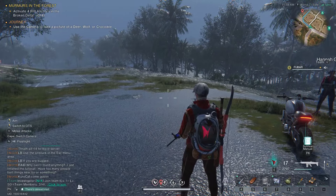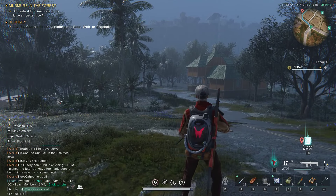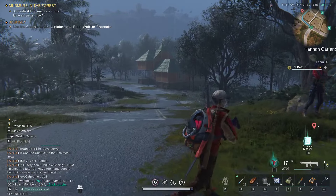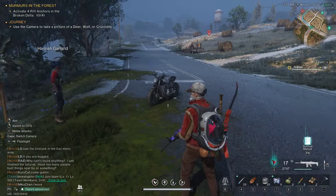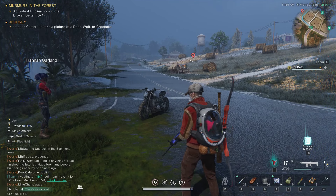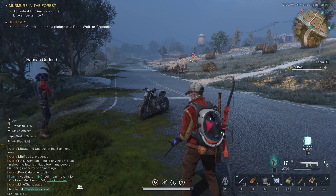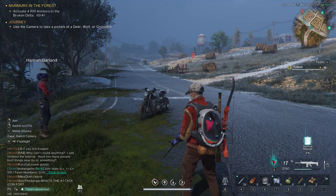It's like Fallout 76 in the world design and base building, but honestly the base building is much better. You can design a house, save it as a blueprint, pick it up, and place it anywhere you want. All players' houses are out in the open world. The servers hold around 4,000 people, and within each server there are different instances called 'worlds' — I'm on world seven. To play with friends you all need to be in the same instance.